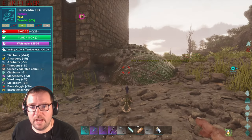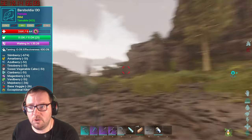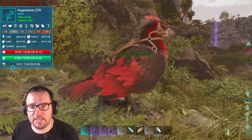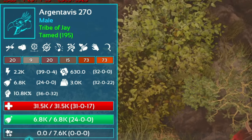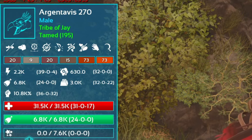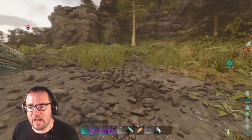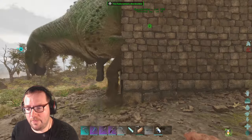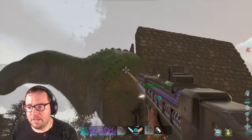One thing I want to mention — when you're looking at the stats of a wild creature, it actually shows you how many points are into certain stats. Like, my RG's got 39 points into stamina initially, 32 points into weight, and 36 points into melee. That's pretty convenient, and 31 points into health. So now I don't even need a civithereum. And there we have it — Barzboldia has been tamed.